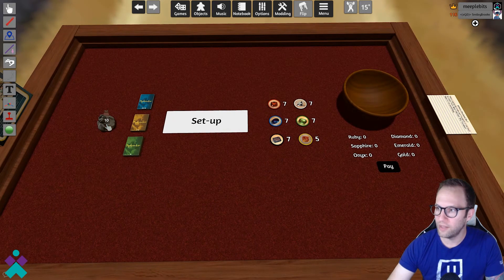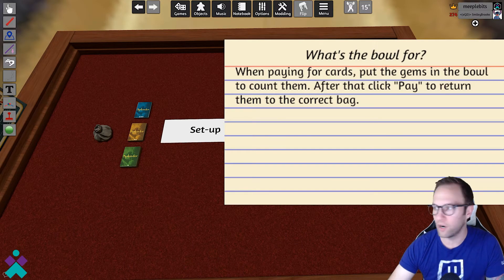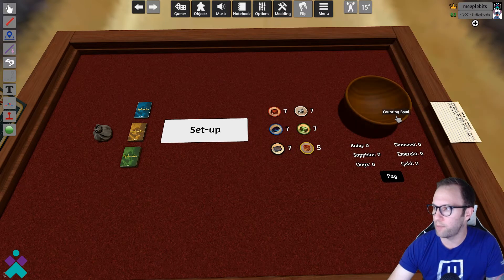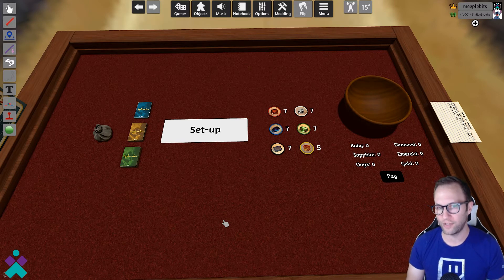There are three decks of cards, the different noble tiles, a counter for each of the gems you're paying during your turn, a counting bowl, a pay button, and a quick reference card explaining what the bowl is for. When you're ready to pay for a card on your turn to build, you drop the gems into the counting bowl — it shows all players that you've paid the correct cost — and then you select the pay button. Those are the different elements, so let's give this a test drive and show you what's scripted and what players will need to do manually.